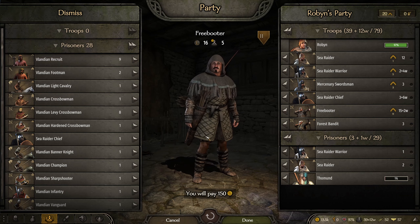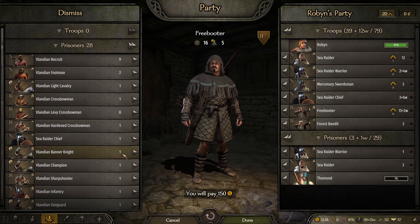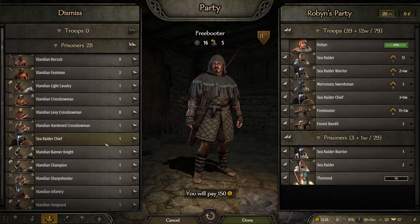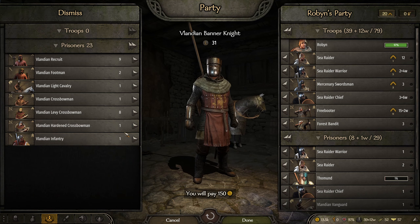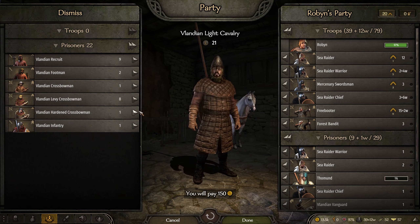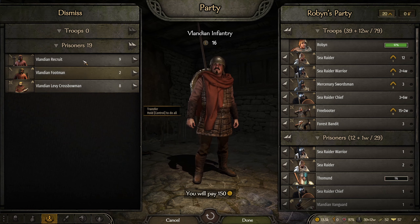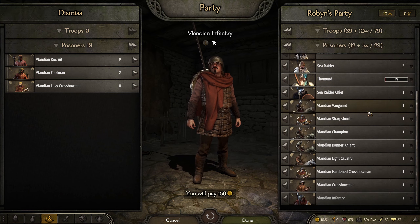Prisoner-wise, we could just take what we can and go back to sell — look at all these high-level prisoners, there's even a tier six. We got some more for our shield wall. For sure we're going to take all the tier fives and sixes, let's take the tier fours too, we still got some room. We'll take the tier threes and leave everything else because these very low-level ones aren't going to give us much money and will just slow us down.